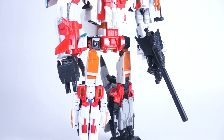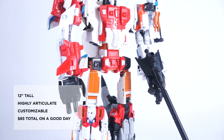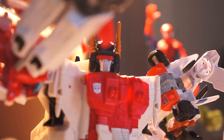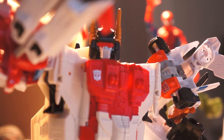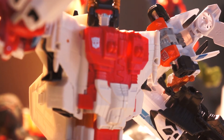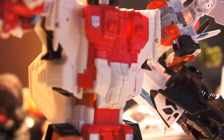Transformers Combiner Wars Superion stands just under 12 inches tall at the top of his rubbery, bendy antennae. He has an incredible range of movement due to the abundance of articulation, from shoulder and hip rotation and ratcheting to bendable elbows and knees, and even head, wrist, and thigh swiveling. Superion is five transforming alien robots combined into one giant robot that has almost as much posability in combined form as any of the individual robots themselves. Hasbro cleverly engineered an attachment for each limb that doubles as either a hand with gripping fingers and a posable thumb when a figure is being used as an arm, or a foot when a figure is being used as a leg.